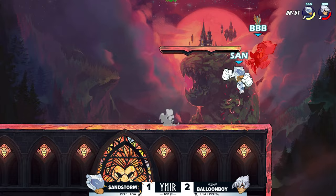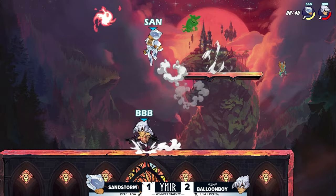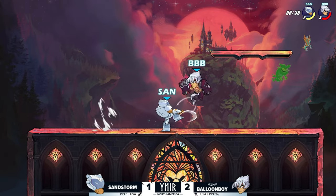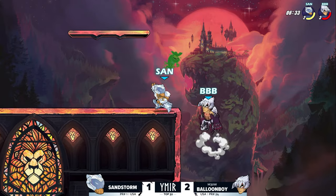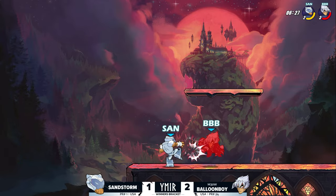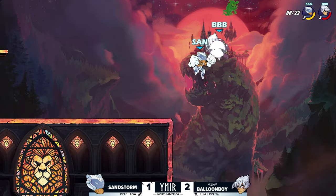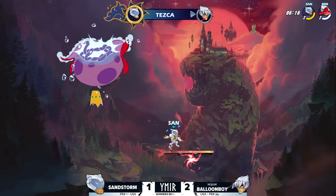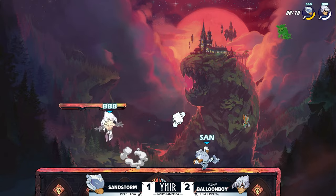Sandstorm tried to get the dodge read but unable to follow up. Balloon Boy looking to extend this lead — I think this is going to be a bow game. He's already on gauntlets so he's hoping for the bow weapon spawn. Staying up on that off platform away from Sandstorm, the weapon spawns in. He does get the recovery, plenty of time. Gauntlets — there's the delay on the dodge, trying to pick something up. He finally gets the stock, carrying Balloon Boy from the right side of the stage to the left. Sandstorm on the boots now.